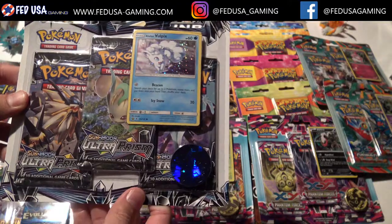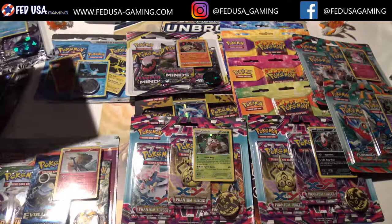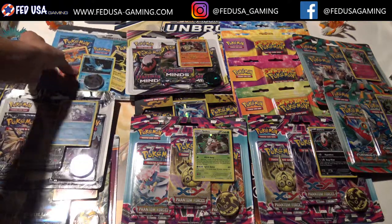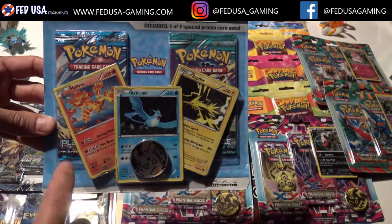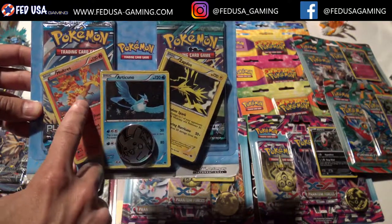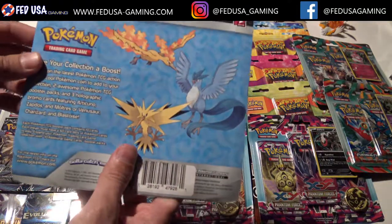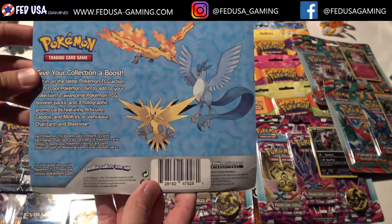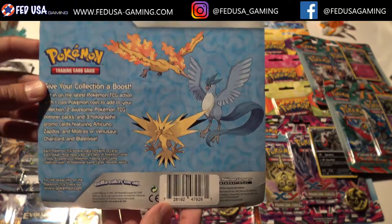We've got a couple cool Blister Packs here. Some you've probably seen, like this Ultra Prism. Here's an older one from Black and White — this has actually a Plasma Storm and a Plasma Freeze pack, and this one came with the three Legendary Birds promos. This is a pretty cool, older Blister Pack — probably four or five years old.